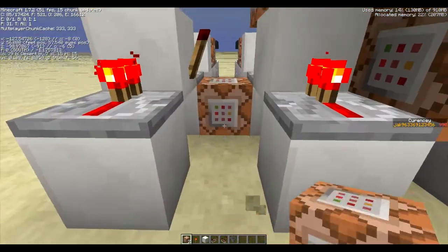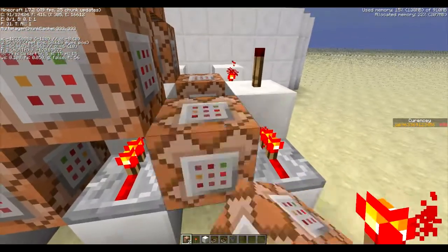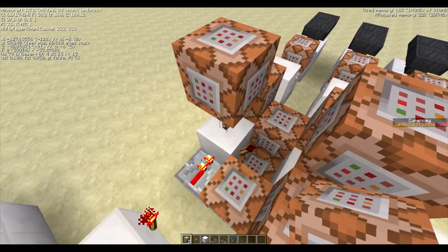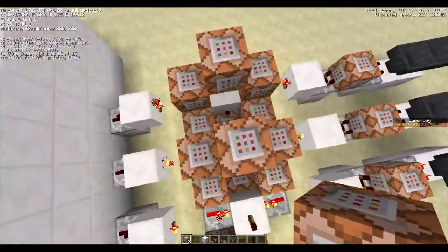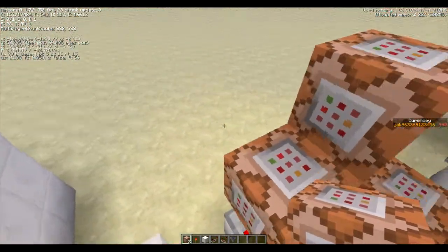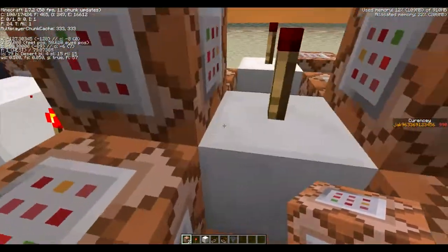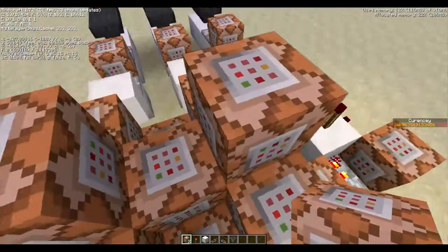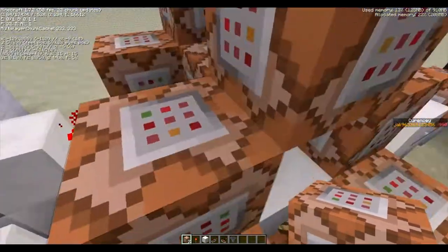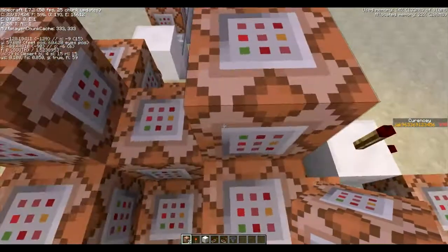Then you can basically put in the commands. These are the six places that you have to put your command blocks, or else it gets interrupted or used by other torches. For example, if I put one here it would also be activated when this torch is activated — which you could use if you wanted one item to be the same in both of your shops.